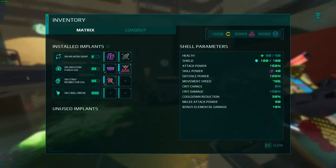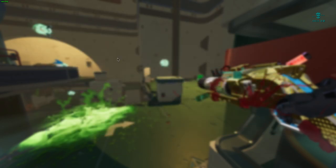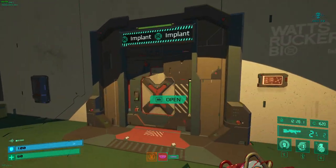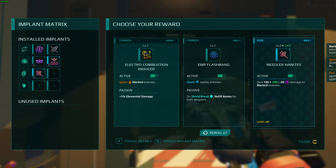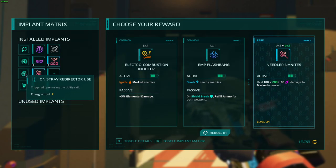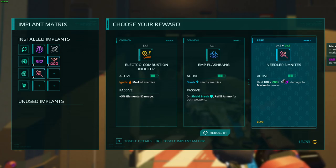Those mine enemies can be easily dodged, especially with a movement speed jug — I'm up to about 1,600 credits and my movement speed is 786. This upgrade on Stray Redirector is pretty good — it'll set enemies on fire — but I'm not really built into elemental damage, so I'm better off doubling my damage with Needler Nanites.